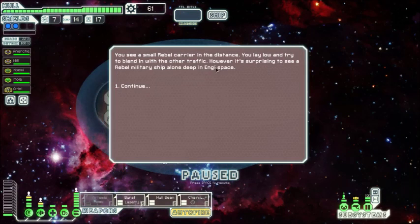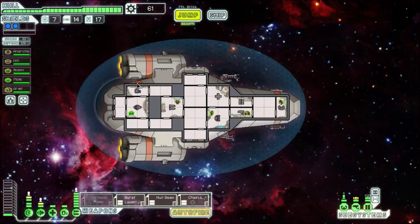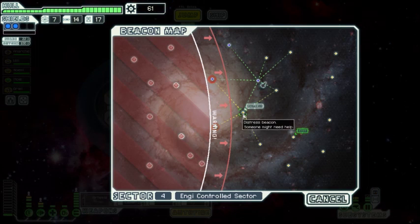We can't reach that store, which is unfortunate. You see a small rebel carrier in the distance — you lay low and try to blend in with other traffic. It's surprising to see a rebel military ship alone in deep NG space. We just ignored it — we probably couldn't take them anyway.